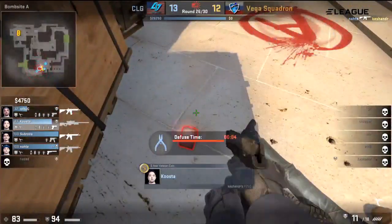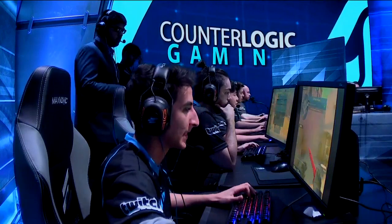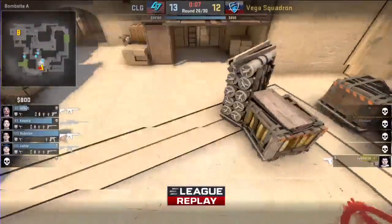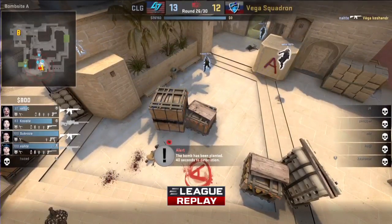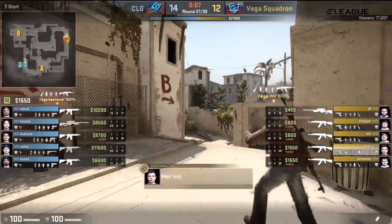He got the plant down — doing some Michael Jackson. Style points — we'll give him style points. Well, I mean, he got the bomb down there. He was able to shoulder peak the one angle they had on him and then get to the bomb plant. Look at that — he is spinning like a spinning top. I guess he must have a bind that changes sensitivity. A lot of people have that — sometimes it's hard to shoot the guy in the head if you're planting the bomb, so people would have a super high sensitivity just to spin around while they're planting the bomb to make it hard for them to be killed.